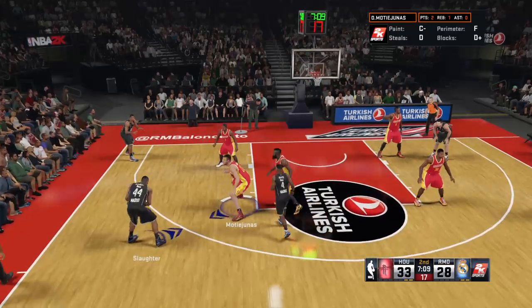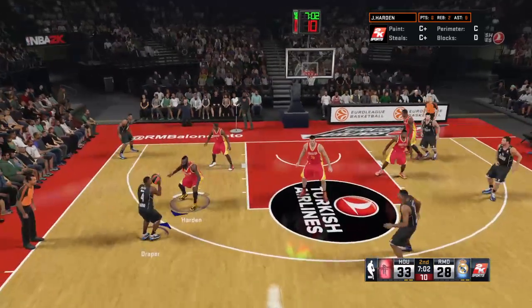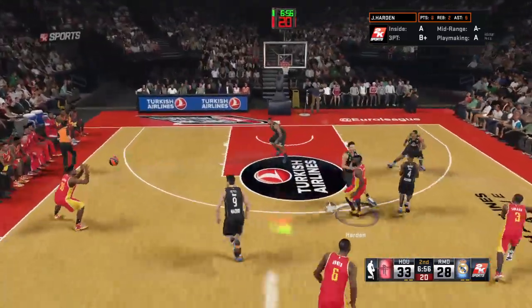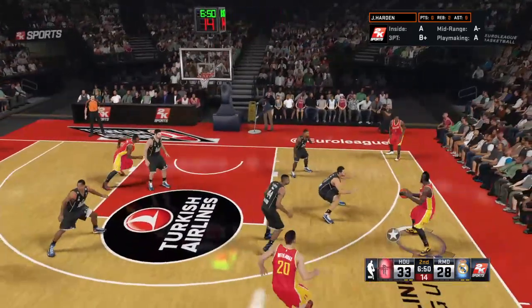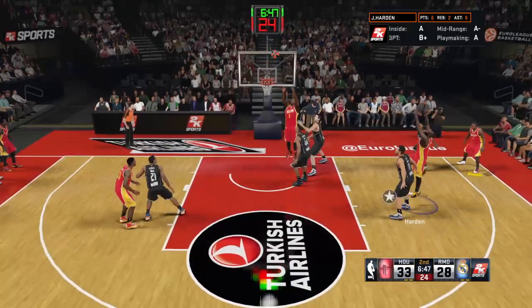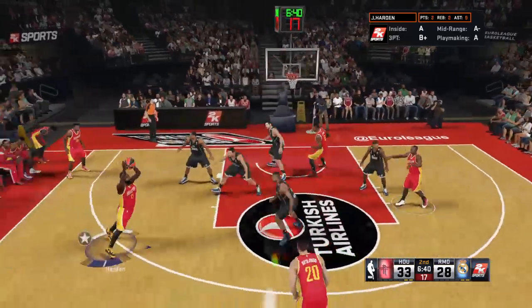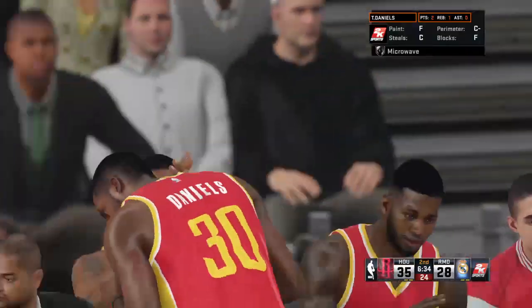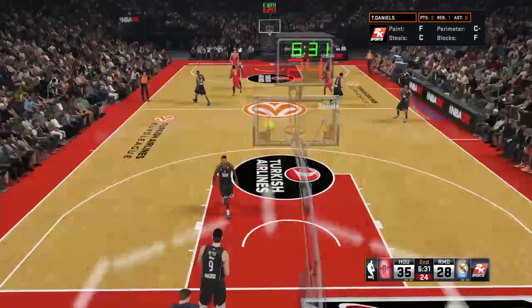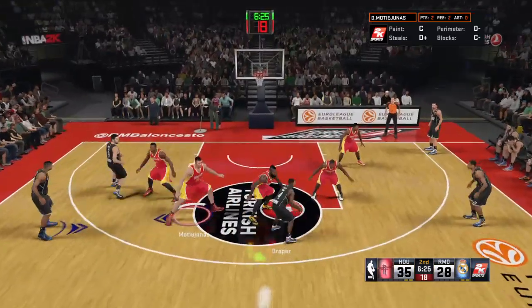Draper guarded by Harden. Quarter number two, around three minutes gone by. Here's Draper — off target from outside. Rockets leading by five. Daniels has had some playing time but no scoring yet. Cannon. Jones gets to Montiunas — out to the right wing — Houston moving it around — a second-chance effort — and there's Daniels, that's good — on the assist by Harden. What a floor leader he's been: he's done a terrific job of moving the ball around, sharing it, dispersing it, and running the show.